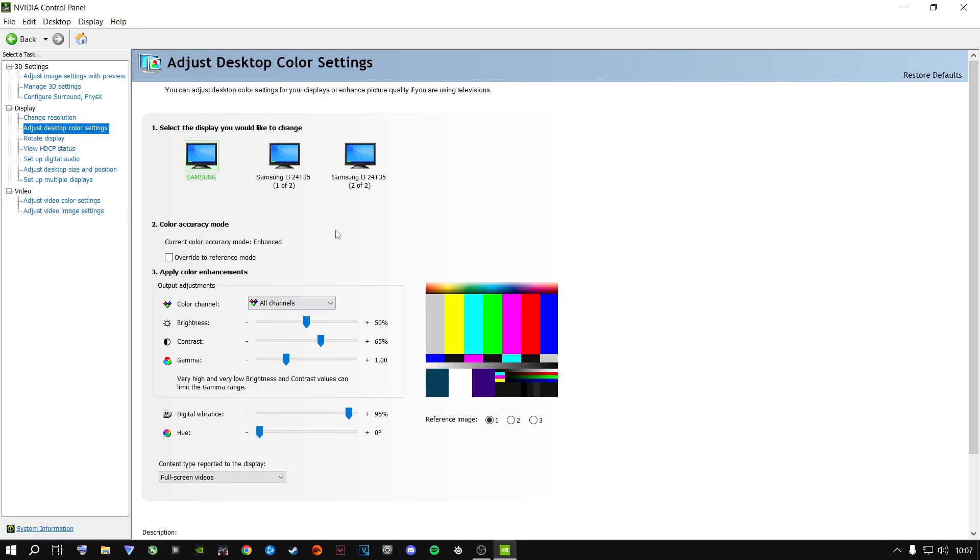Go to Adjust Desktop Color Settings. You might have multiple monitors or one monitor depending on your setup — laptop, gaming monitor, TV, whatever you're playing on. Keep brightness at 50% because this is your overall brightness for all games, not just Call of Duty — change brightness inside the game itself. Contrast at 65%, gamma at 1.00 which is default.